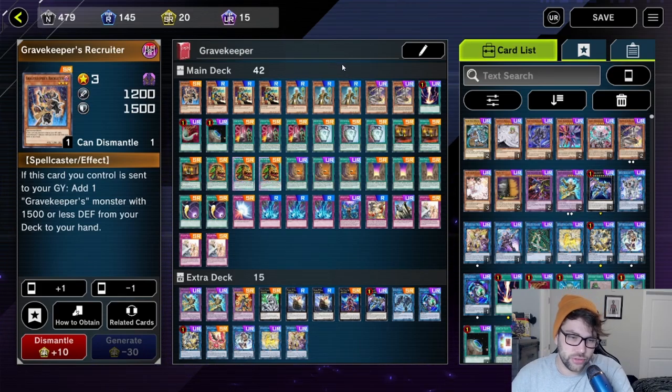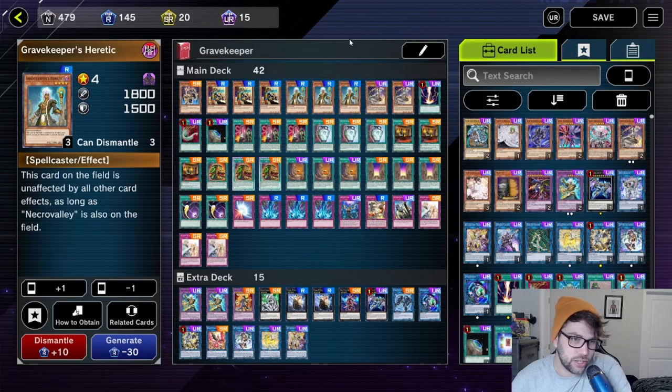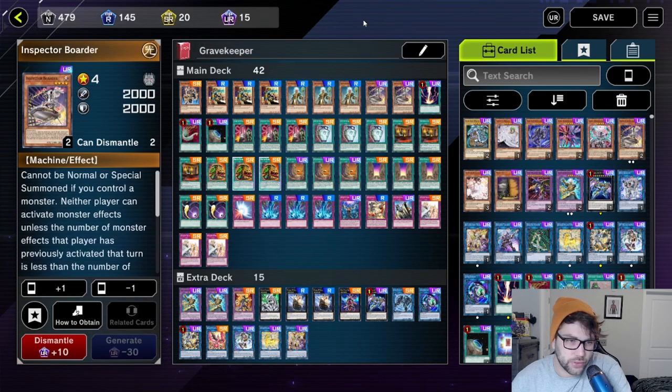So let's get started and go into the deck. For the first card, I run one copy of Gravekeeper's Recruiter, three copies of Gravekeeper's Commander, three copies of Gravekeeper's Heretic, and then I have two Inspector Boulders. I thought about running three but for now I only ran two — you can run three also.